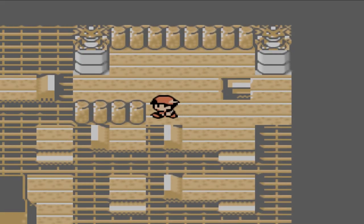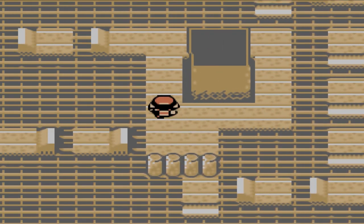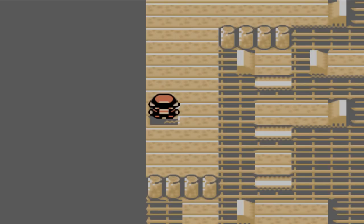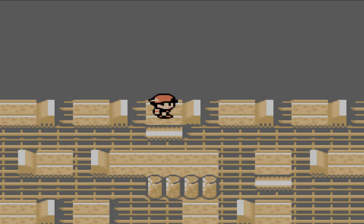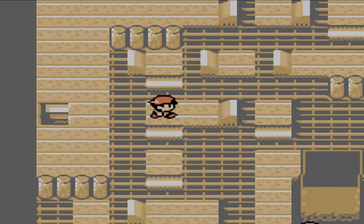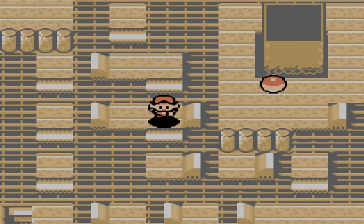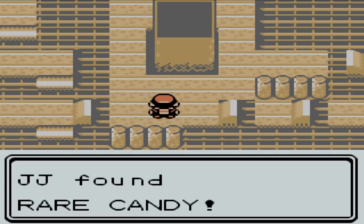Go up the stairs, then head left, down through the middle, then left again, then up the stairs. Next, go up and around towards the right, then go down the middle, to the left, down, down, right, and across. There's a Pokeball in the middle — that is your rare candy.